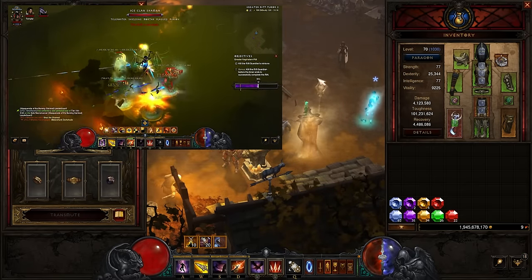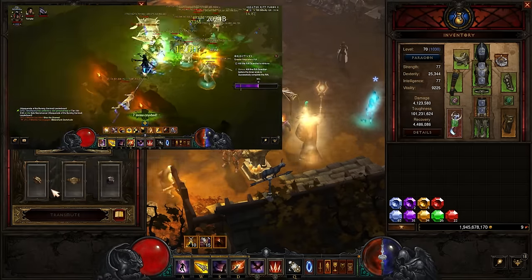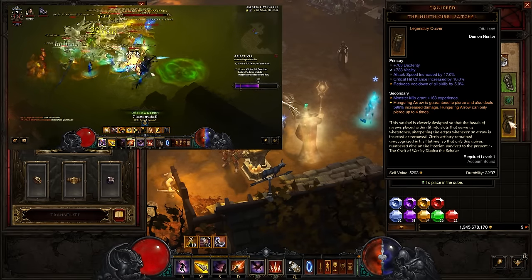Hunter's Wrath Belt goes in the cube for the maximum modifier. The best version of this build opens up the cube with a Convention of Elements with the Ciri Satchel on the character.